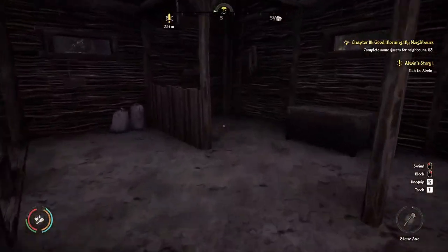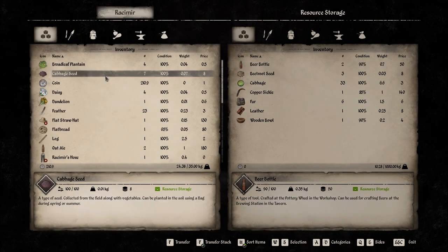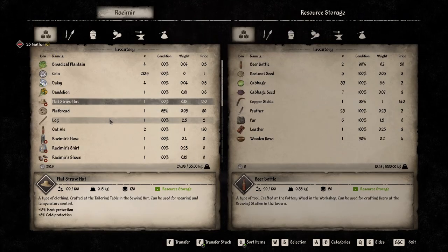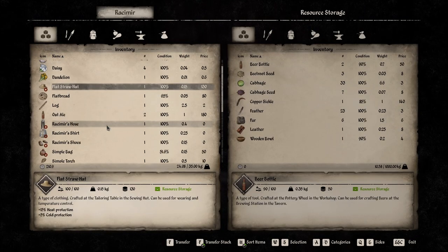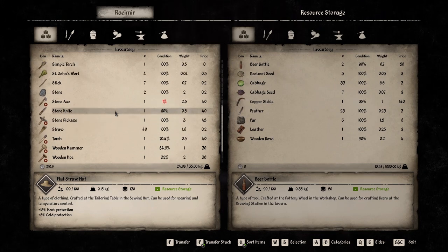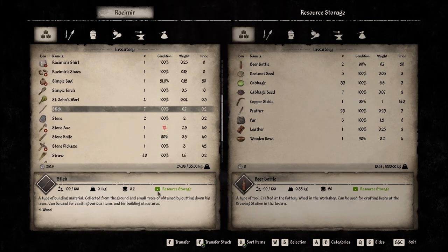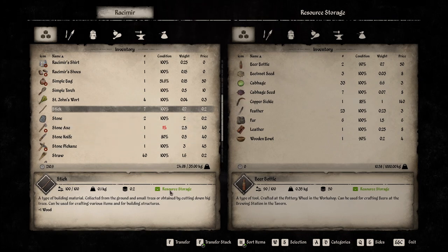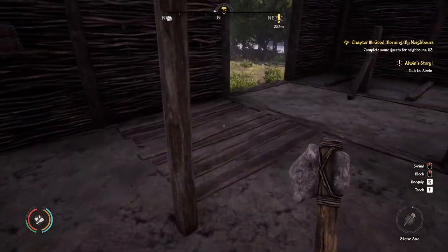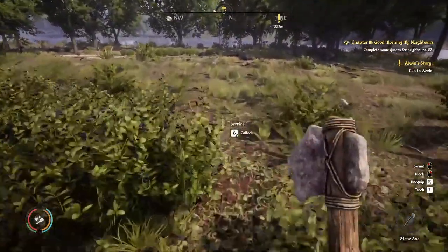I'm going to drop some stuff off here first. I don't need the seeds on me right now. Let's keep the log. Oat ale I will sell eventually, got some sticks and some stones — that's fine. I noticed that if you have certain items, it's a good place to store them in the resource storage. If it's not a good place, it will show that it should be going to another storage — in this case the food storage, which we have on our agenda to build today hopefully.